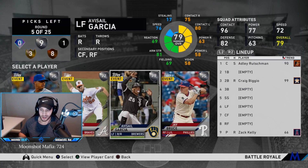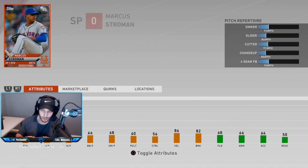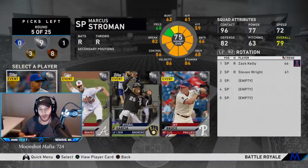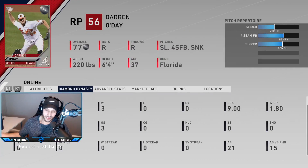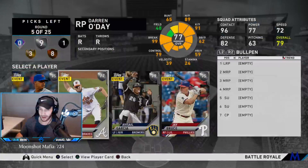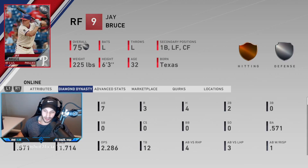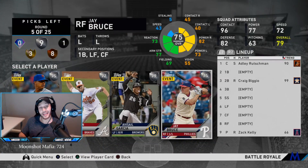First silver round: we got Stroman, Darren O'Day, Garcia, and Jay Bruce. Stroman has a sinker, slider, cutter, changeup, and four-seam — a great arsenal. O'Day is a sidearm guy who can get quality outs even against lefties. I don't like Garcia — he doesn't have the power. But Jay Bruce was super glitchy last year: four for seven, two homers, .571 average. I want to boost my lineup, so let's go Jay Bruce.